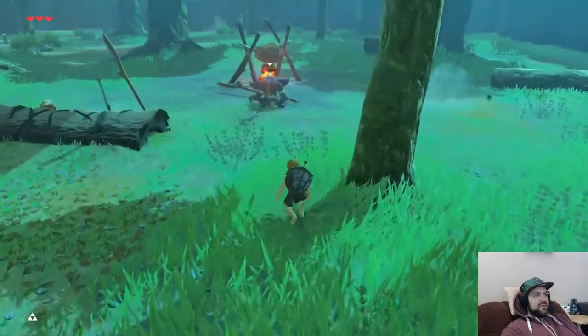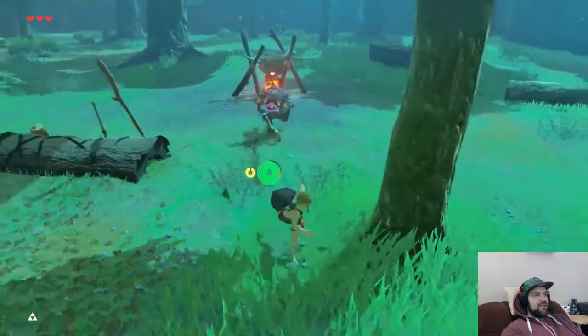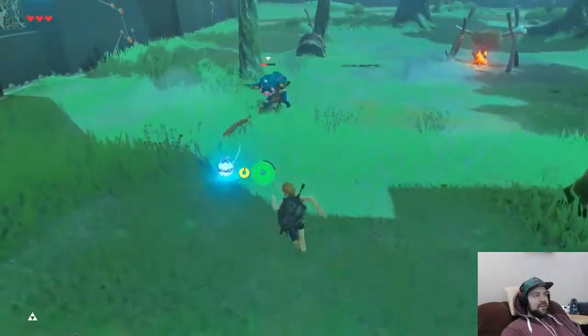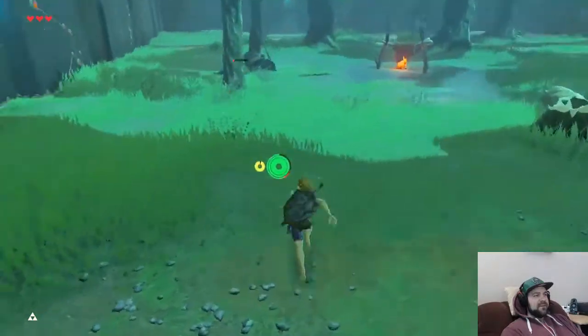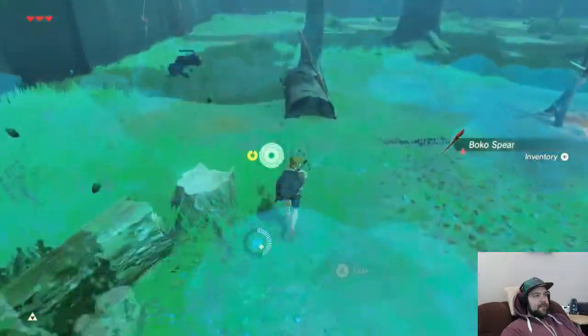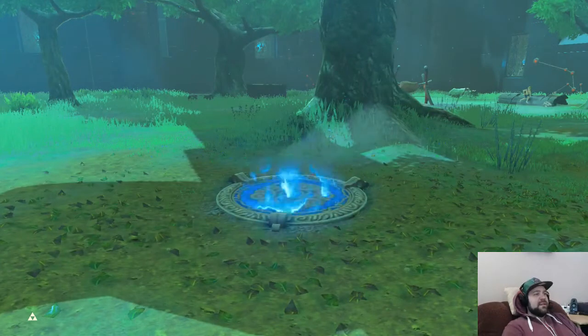This should do it — the rusty broadsword — because he's got less than half health. I came too fast, so I'll just use the bombs. That's a close one. That takes care of him — that takes care of the first room.